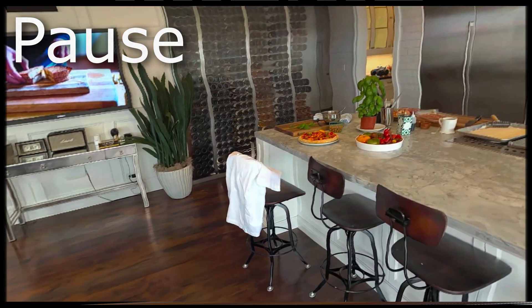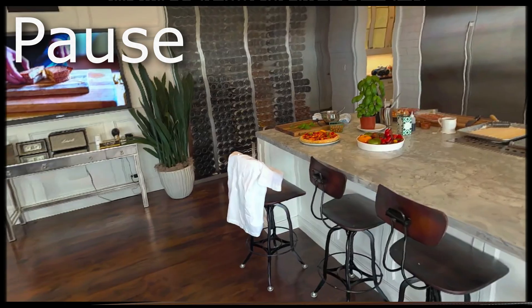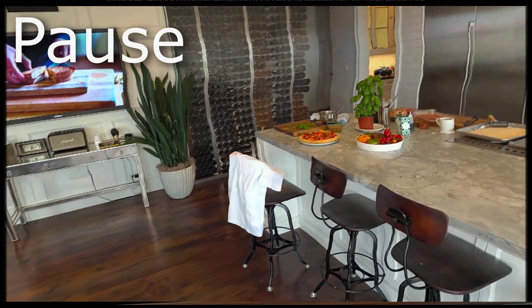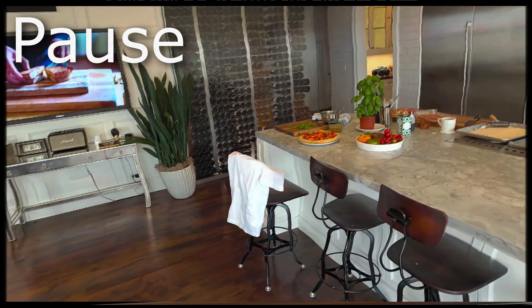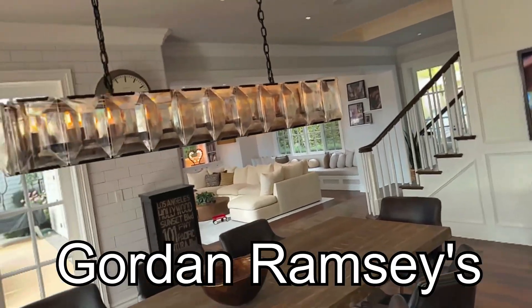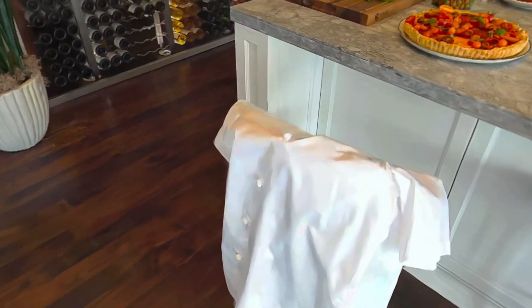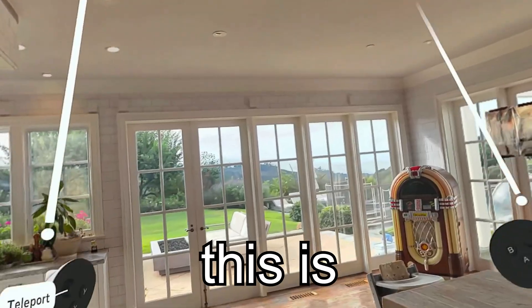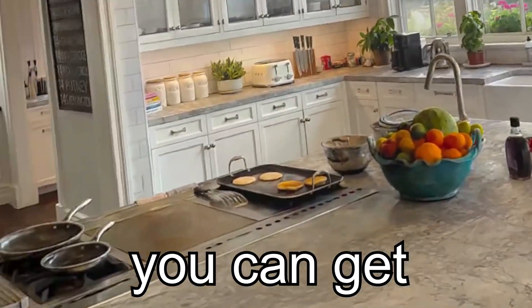Hyperscape scans your room using the Quest 3 cameras on the front. It's crazy technology, and you can download and try it out yourself — scan your own room and it will look basically like this. This is Gordon Ramsay's house, and I can actually teleport around and look at his shirt. This is by far the most realistic graphical experience you can get on standalone VR.